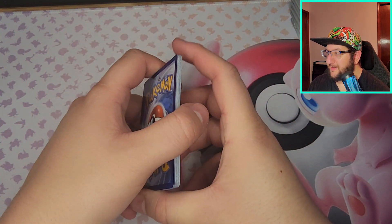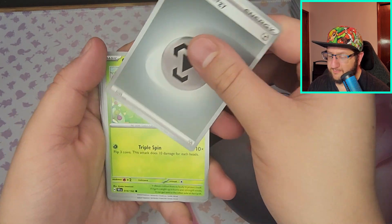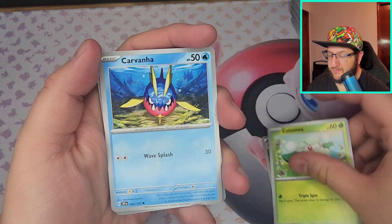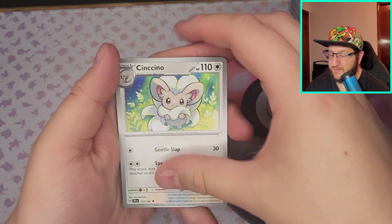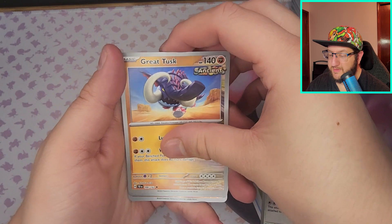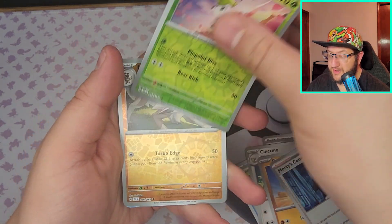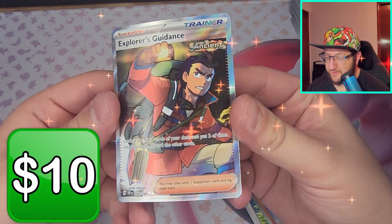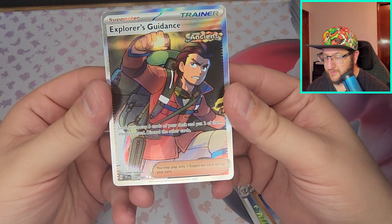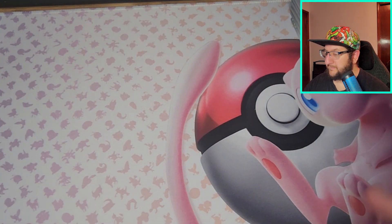We've got Fighting, Steel — Cottonee, Carvanha, Ekans, Turtwig, Minccino, Great Tusk, Morty's Conviction, Shaman, Lycanroc — Explorer's Guidance full art card! Don't think I have the full art of this yet, maybe I'm wrong.